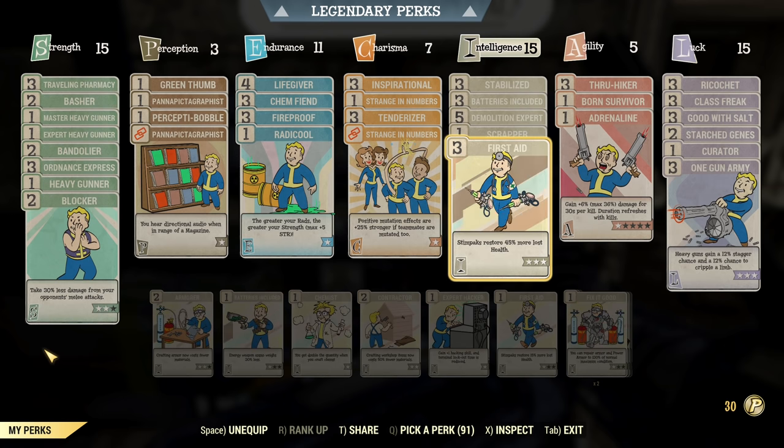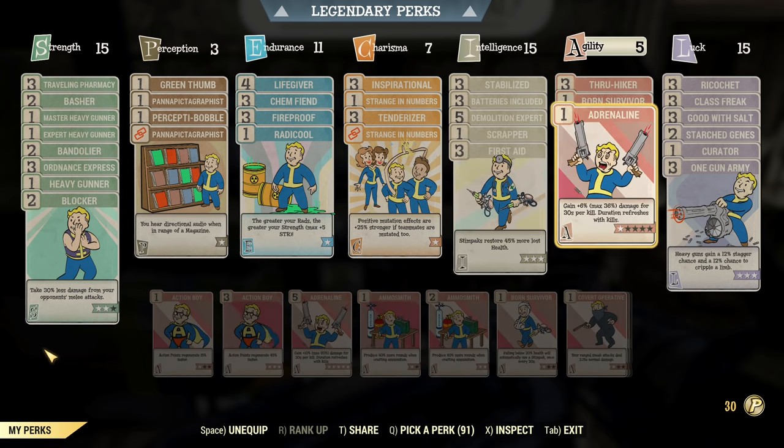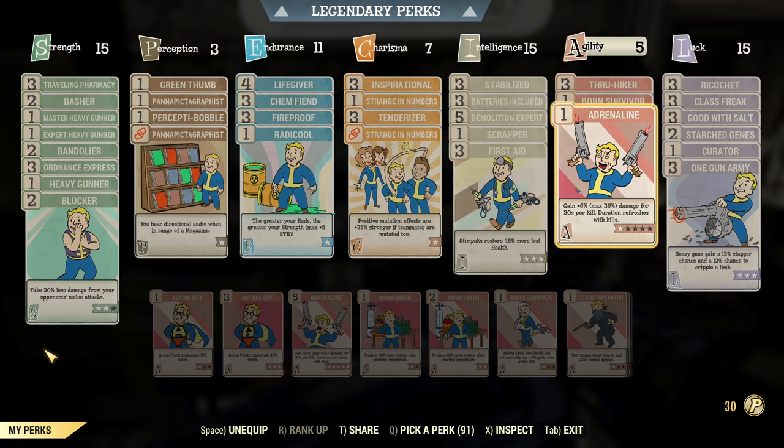Under Agility — I no longer have Nerd Rage, as I've stopped bothering with staying exactly under 20% health. I run around 30% health and I'm fine. Under Agility I have Through Hiker, Born Survivor, and Adrenaline. Even if you're a bloody build, around 30% health is perfect because it will trigger exactly when it's supposed to. At 20% it also works but you can burn extra stims, so a little higher is easier.